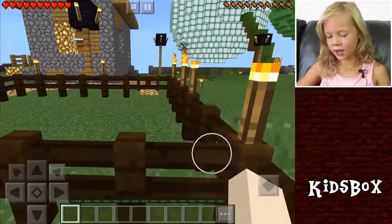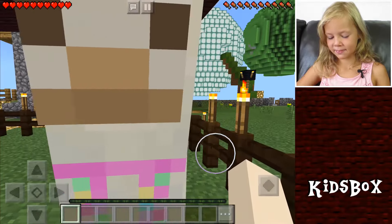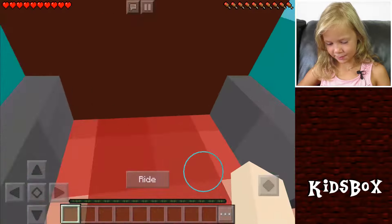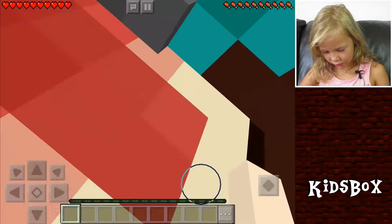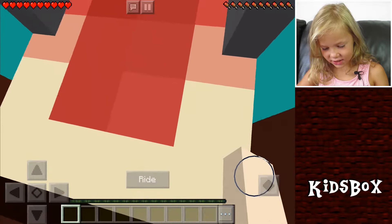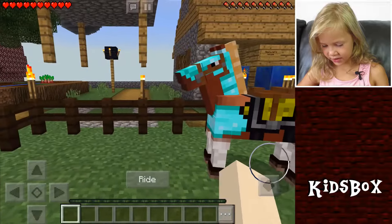So as you see, I got a llama. You look cool, llama. And then here is my horse, my horsey. Wait, I just went inside the mouth! Let's see if I can do it again. I'm inside the mouth! That's how a Minecraft horse's mouth looks like inside, if you were wondering.